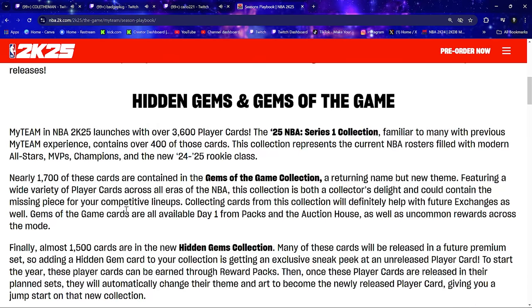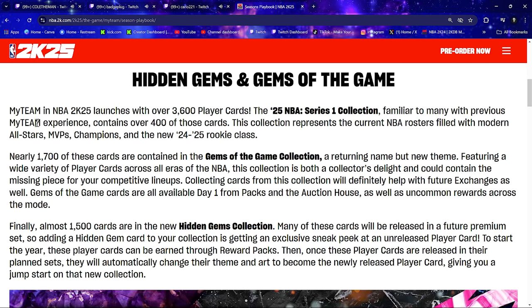The Hidden Gems and Gems of the Game: NBA 2K25 MyTeam launches over 3,600 player cards. The NBA 2K25 Series One collection will contain over 400 of those cards, representing the current NBA roster filled with modern all-stars, MVPs, champions, and the new 2024-25 rookie class. Nearly 1,700 of these cards are contained in the Gems of the Game collection — a returning name but a new theme featuring a wide variety of player cards across all eras of the NBA.